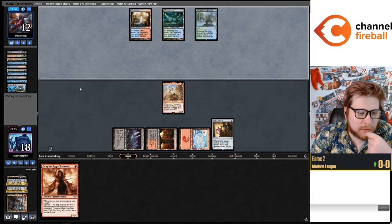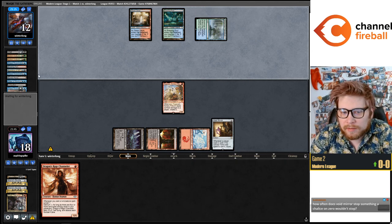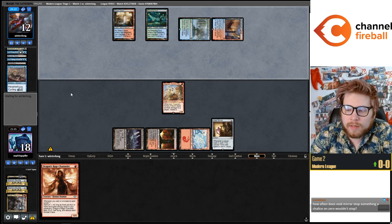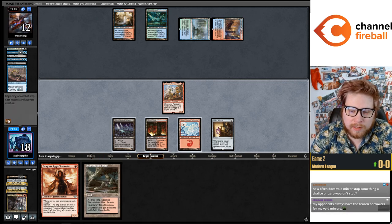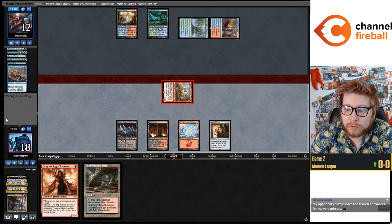You could have stacked your last turn so you could Ragavan their Grief — maybe — but Grief is also the worst draw step for them by a lot. I just wanted them to draw the Grief instead of starting to chain cyclers together. And that's not even true if I put Grief lower — then they're just able to cycle into the Grief because the other two cards were cyclers.